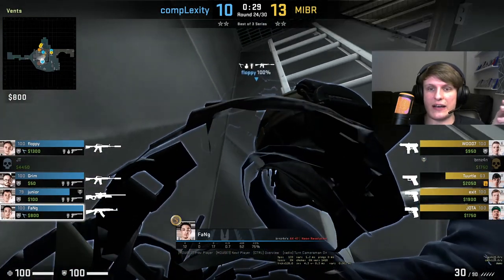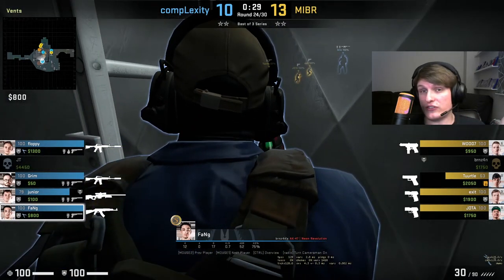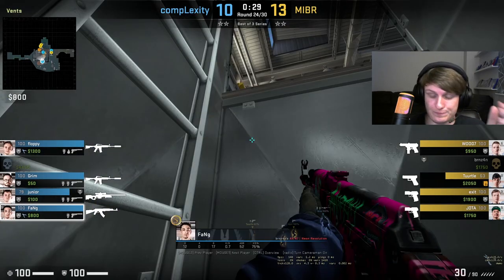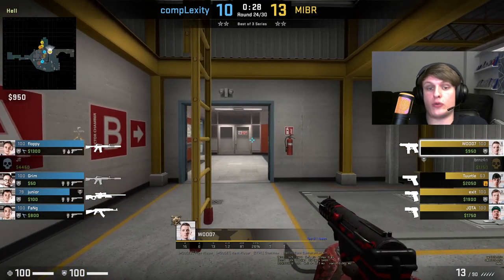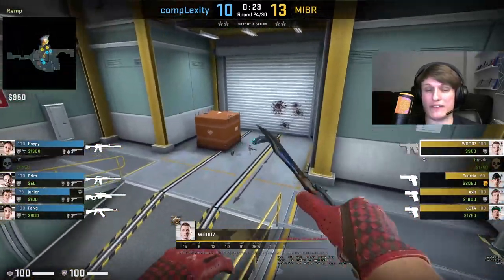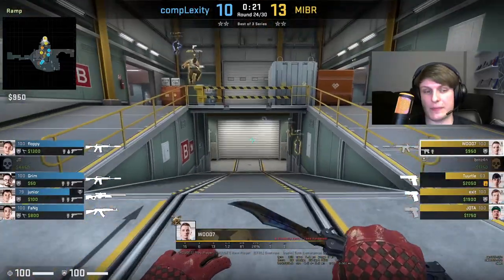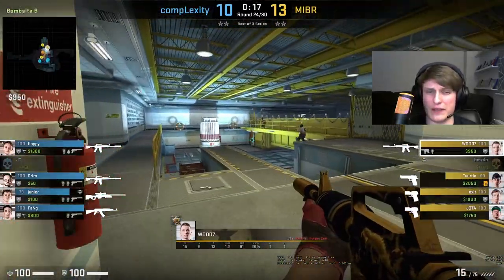Sure enough, if we take a look at Fang, he's now kind of hanging around in this lower area. He was in secret earlier in the round, but he's had to rotate as a result of the pressure MIBR have put on. And as you can see, Woody basically gets a free ride all the way down ramp to join his teammates with the attack. Basically, MIBR get the lower bombsite for free — there's no real contest. They pick up the gun, which is very nice, and they make this round very competitive.